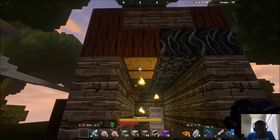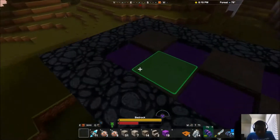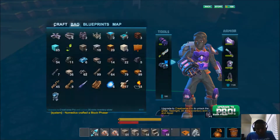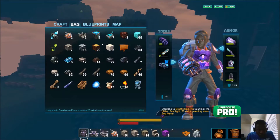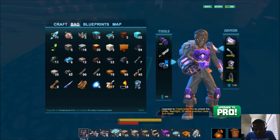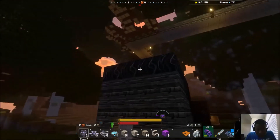Now we have our little hallway set up. I'm waiting for the rest of the wood to corrupt before starting the next part. What we're going to need is two block phasers, a number pad, a number comparison gate, a logic gate, and a keypad — number pad and keypad are basically the same thing.